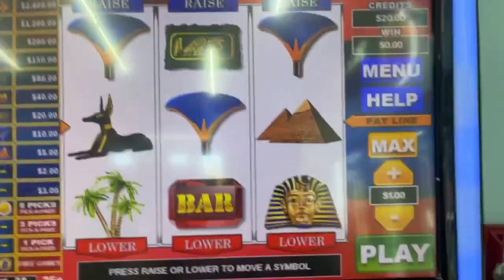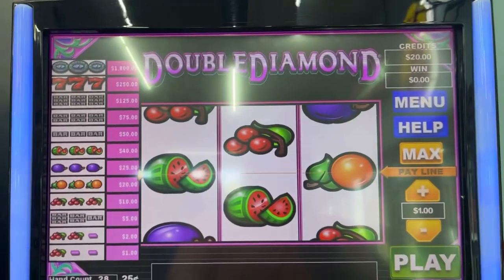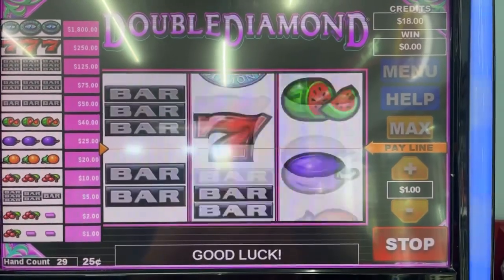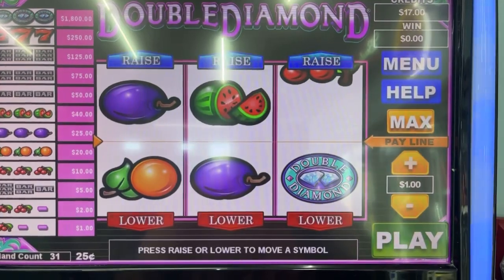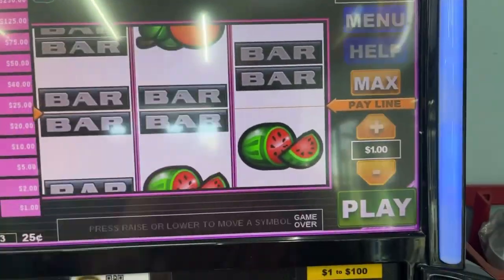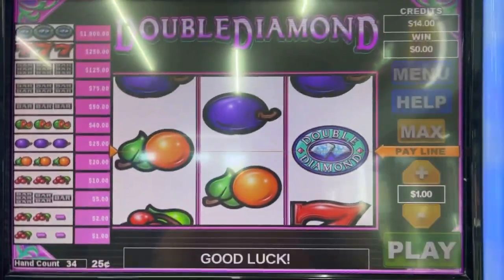Last spin on this. Let's go to the fan favorite — Double Diamond. Yeah, we'll take three doubles this morning, just for the fun of it. Cherry should give us a dollar. Double bars pay 75 on a dollar. Oh, that would have paid 40.